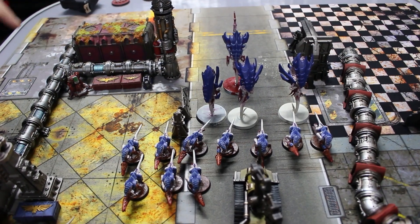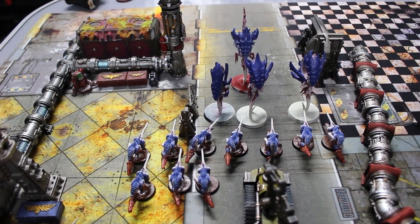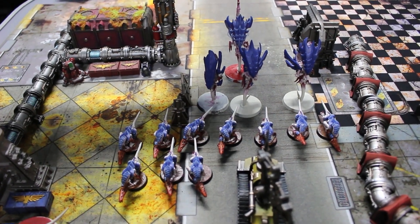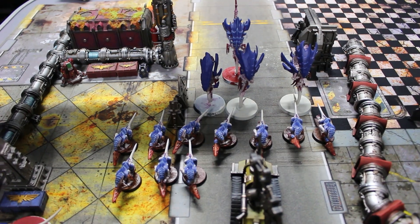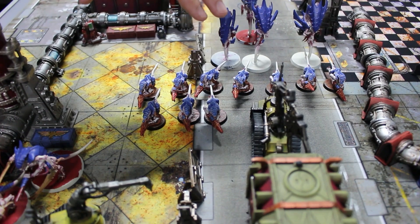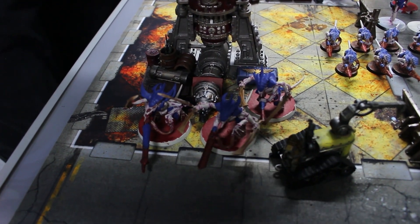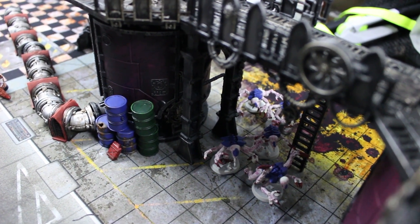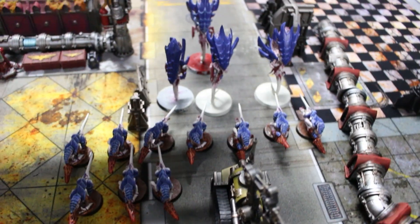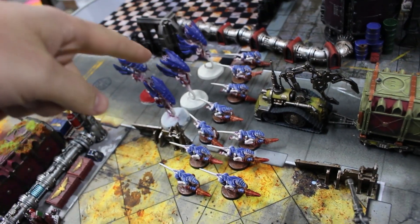The Tyranids have a four-plus to ranged attacks and their adaptive physiology gives them stabilizing membranes - on a ranged attack, if you roll a six, increase the armor penetration. The HQ is the Neurothrope with Catalyst, Psychic Scream, and Smite. Up front are the Hormagaunts, then Tyranid Warriors equipped with a barb strangler, death spitter, and venom cannon. Gene Stealers have deployed as vanguard predators. Finally there are Zoanthropes equipped with Smite.